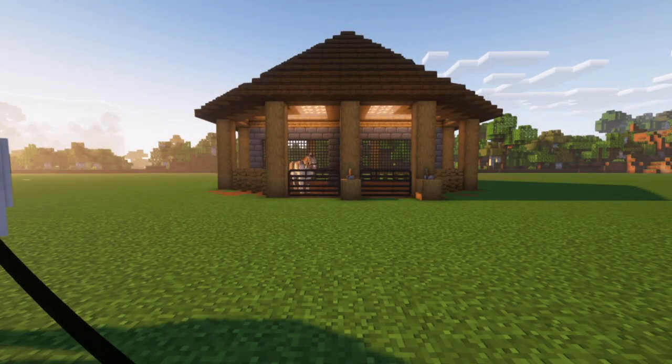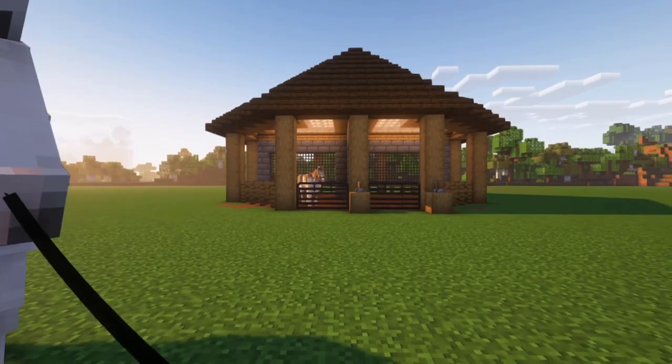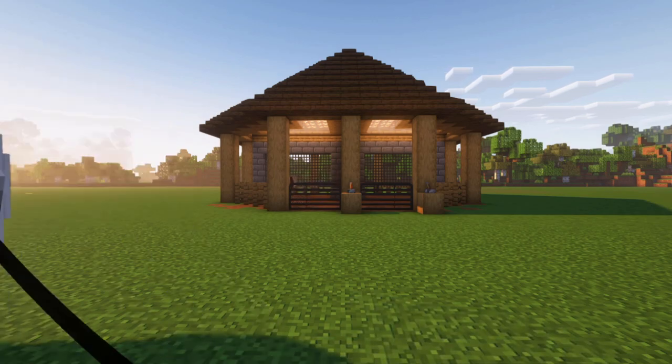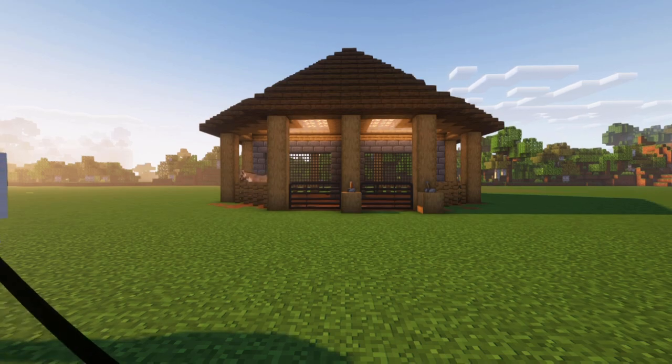Hello everyone, and today I'm going to show you a quick tutorial on how to make this horse walker in Create. It is intended for Swim horses. It uses the Create mod, which has a dependence on Flywheel, and it also uses the Swim mod for the horses along with these gates and some other decor, such as the screens.